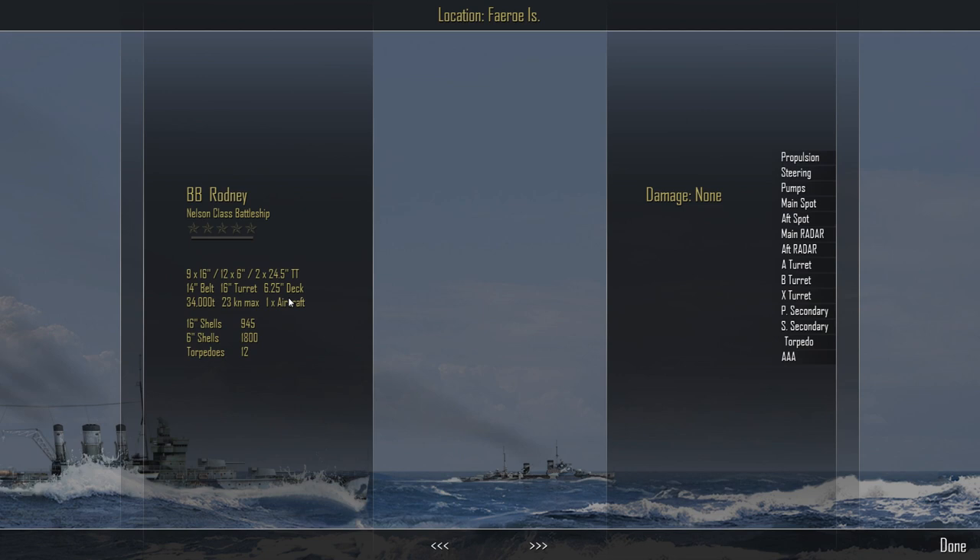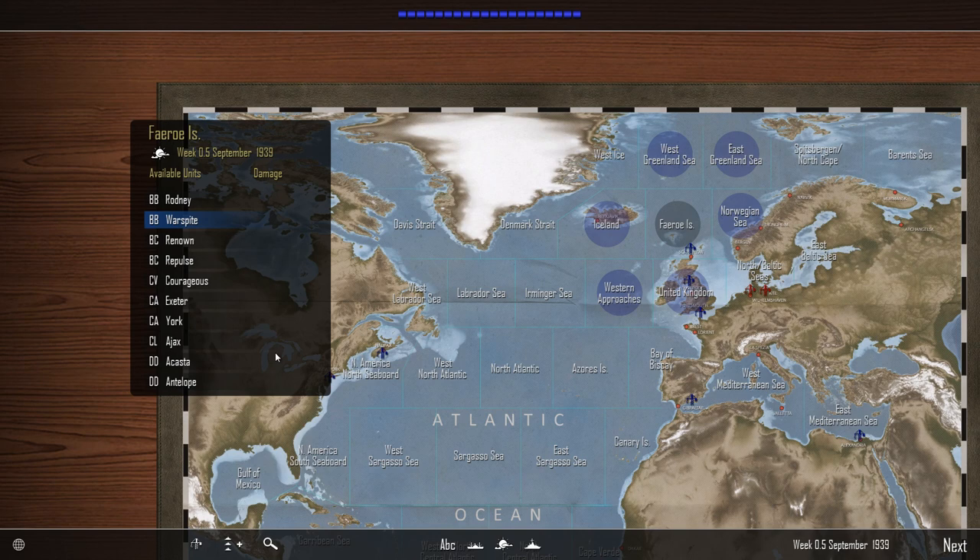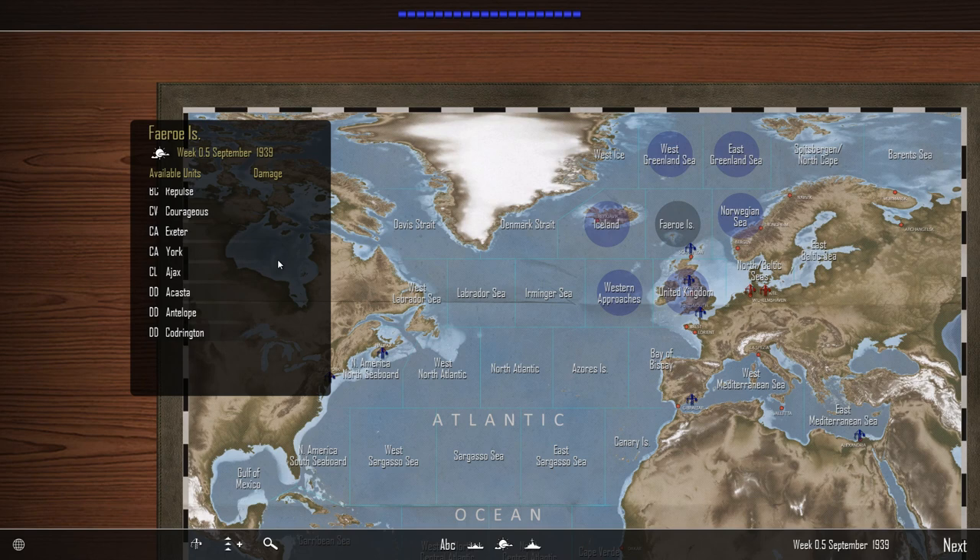Using the arrow buttons I can cycle through ships and see experience stars — when the bar is full you get a star, then the next bar fills. There's steering, main radar, main spotting, and AAA listed, but no sonar on the battleship. The destroyers do have sonar. I've actually got three destroyers not two — you hold down the left mouse button and scroll to move down the ship list.